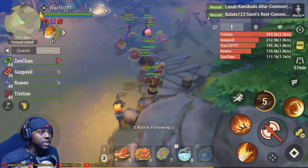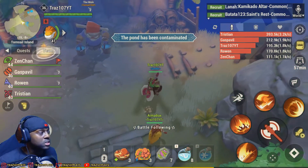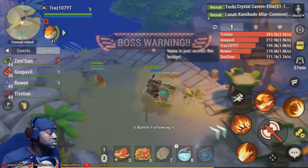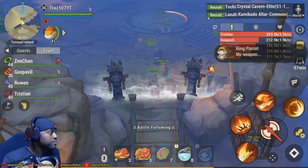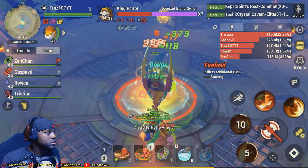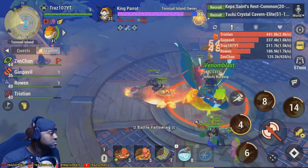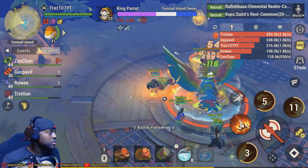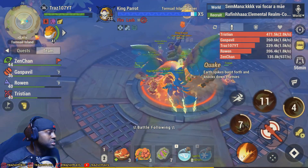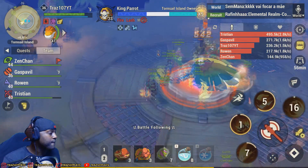We're going down this way — let's follow the team. This is actually my second time doing this dungeon, so let's not fall too far behind. Boss! Oh snap — the king parrot! Getting that damage down. The archer seems really powerful right now. In my next class I'm definitely going to be an archer or hunter, the class with the bow.